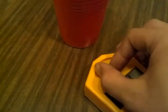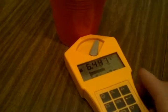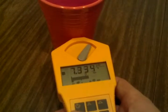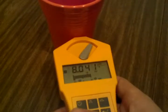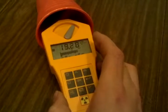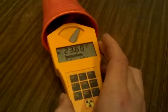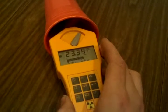Let's open up the alpha shield — pick up alpha emissions too. That's where the fun begins. Oh yeah, red Fiesta Ware: 24 microsieverts. I love my Fiesta Ware.